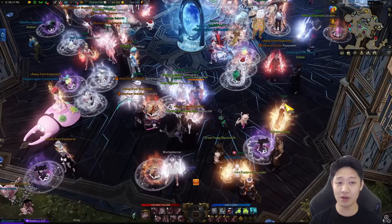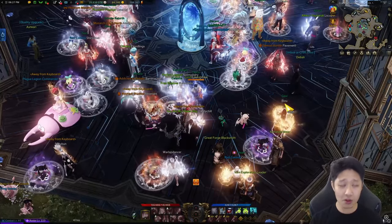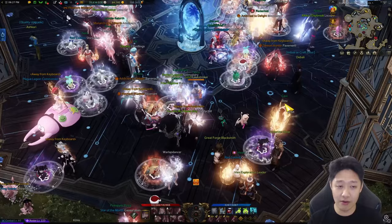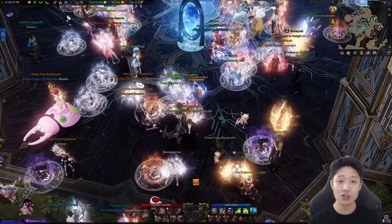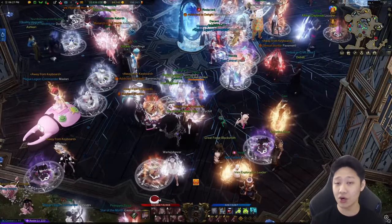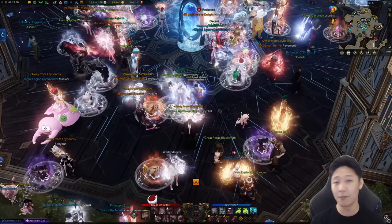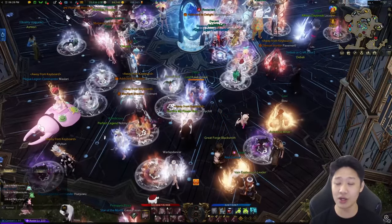Even though every DPS class uses Grudge, the upfront cost is cheaper for the first couple of characters. But as you make more characters, the more you use Grudge, the more of a premium you're paying on accessories. Rather than Grudge, think about common engravings across the characters you want to play. For DPS, a lot share Cursed Doll, Keen Blunt Weapon, Adrenaline, and Raid Captain — and buying two of those books to level 12 is roughly equivalent to buying Grudge.